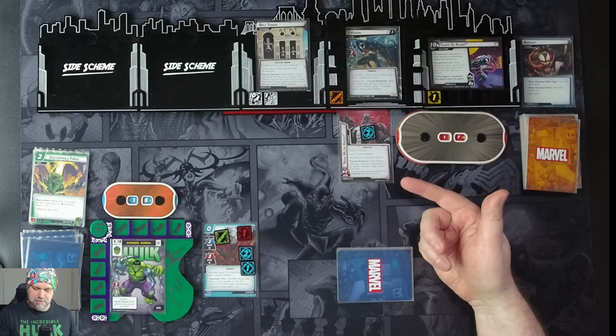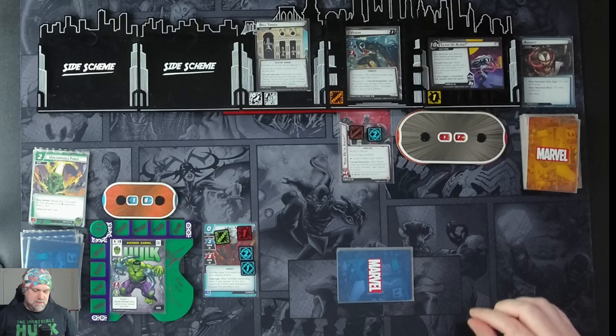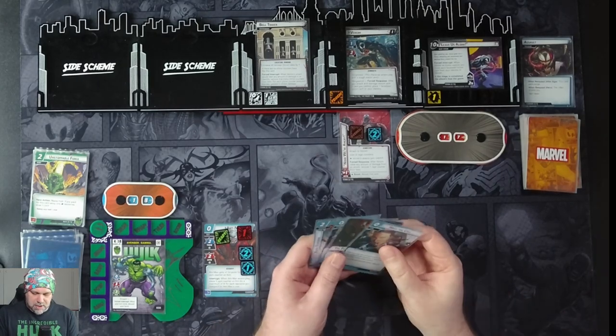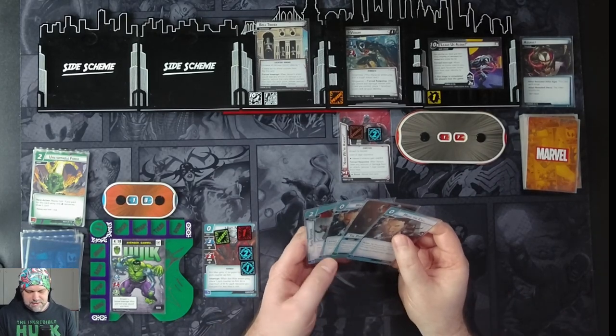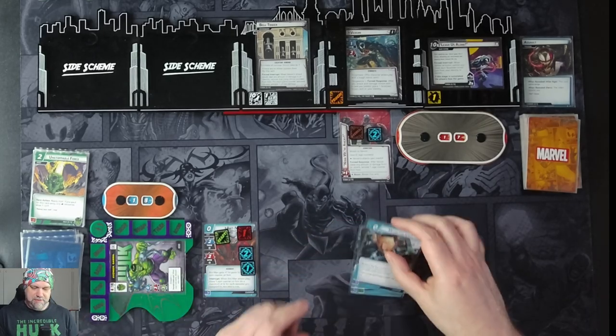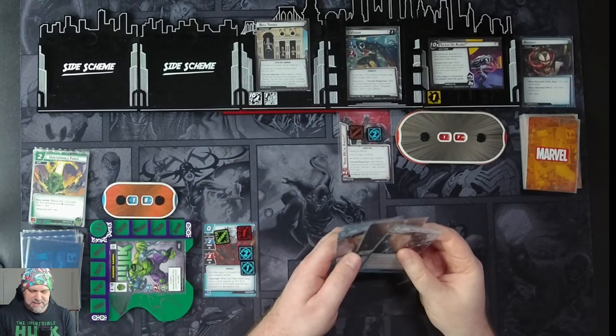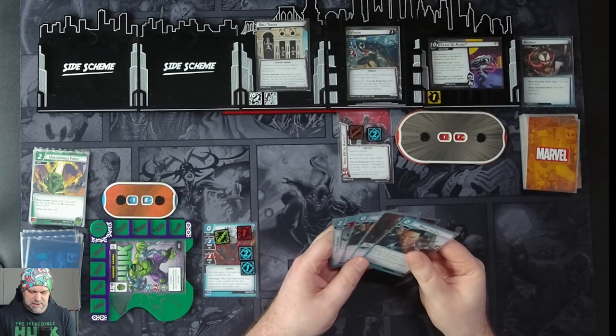After Venom takes any amount of damage from an attack, remove one rage counter from here. We will attack with Hulk to knock off the tough. Venom didn't take damage from an attack so we don't get the encounter card boost card trigger.